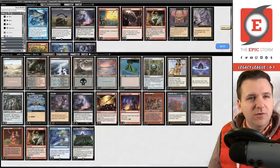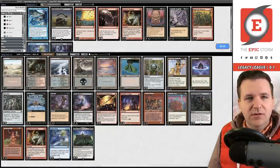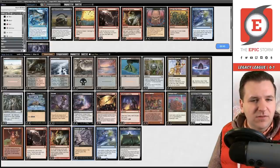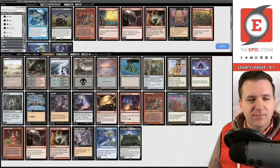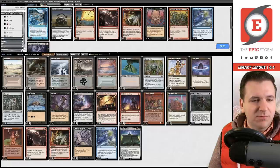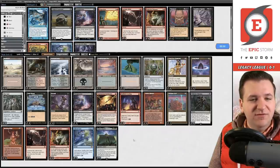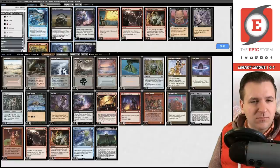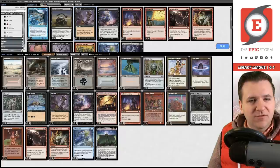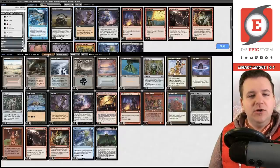For sideboarding: Thoughtseize can come in, we probably want Galvanic Relays and Tendrils. We consider keeping Goblin Welder since it helps beat blue decks if they don't know about it. We decide not to board in Tendrils or Thoughtseize, and just find two cards for the Relays — shaving a Looting and one Entomb, making Looting a Burning Wish target.